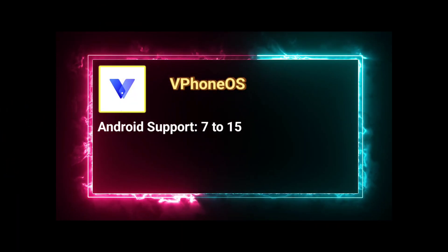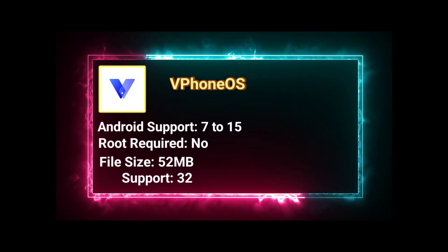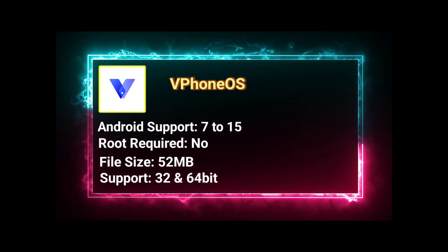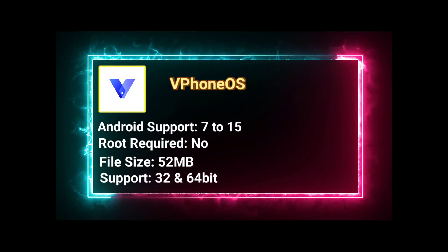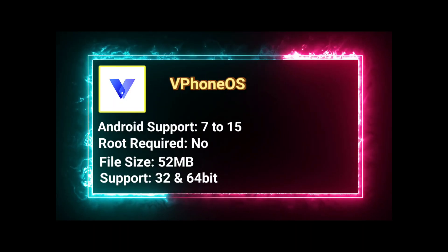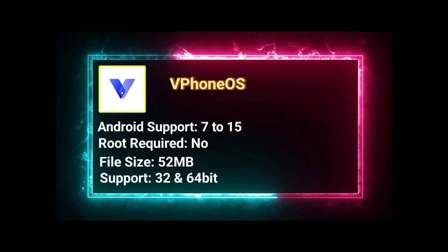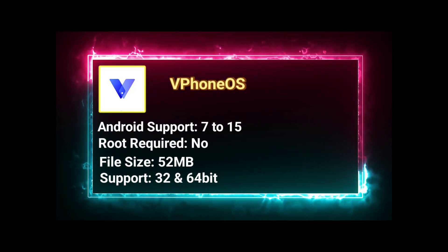First up is vPhone OS. It's about 52 MB to install, but the virtual image takes around 1.5 GB. It supports Android 5.0 and above on your phone and lets you run Android 7, 10, or even 12 as a guest OS. It can handle both 32-bit and 64-bit apps, even if your phone doesn't. It also has Google Play built in, so you can download games directly and run GameGuardian easily.